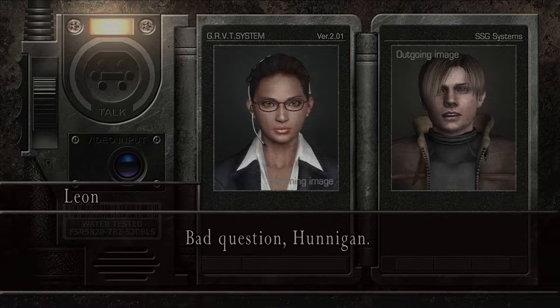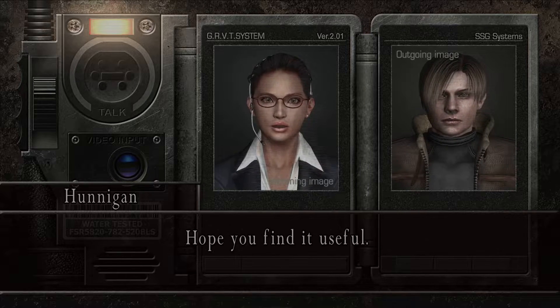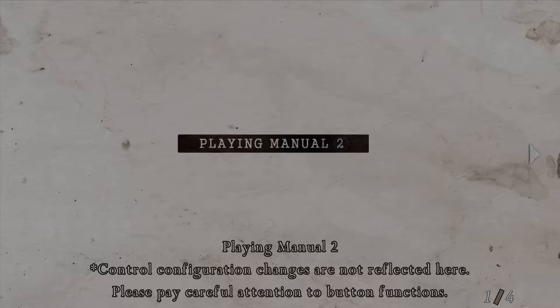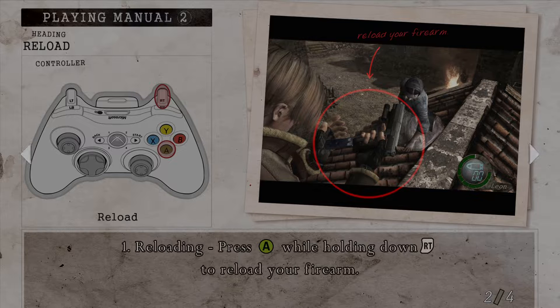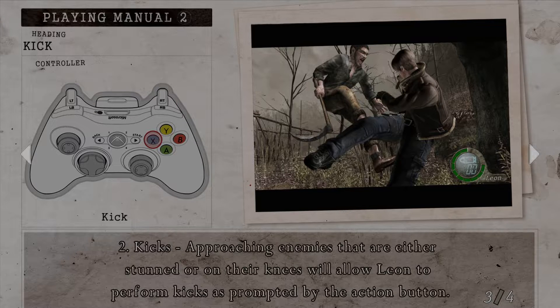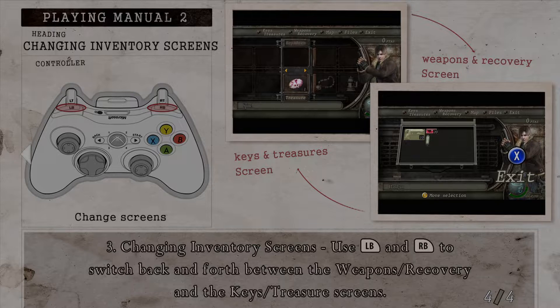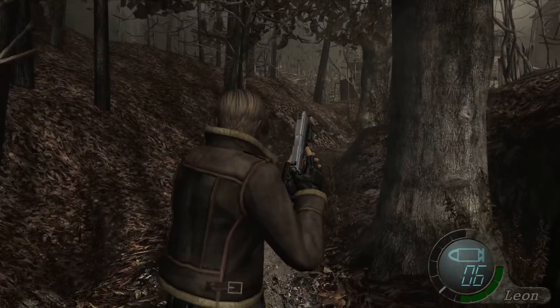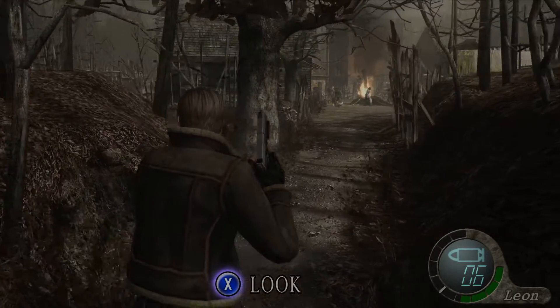'Leon, how you holding up?' — 'Bad.' — 'Sorry to hear that. I'm sending you a playing manual, hope you find it useful.' — 'I'll take a look at it.' A modern game wouldn't just straight-up tell you 'here's a playing manual' 35 minutes into the recording. Kicks: approaching enemies that are stunned or on their knees allows Leon to perform kicks, prompted by the action button. On the Wii or GameCube, with really just an A button for affirmative, it made those games incredibly easy and dumbed down. By having multiple button prompts the game gets more complicated.